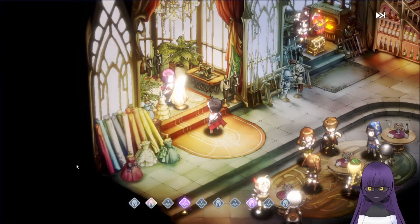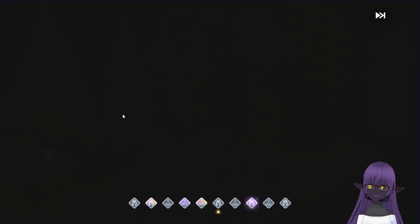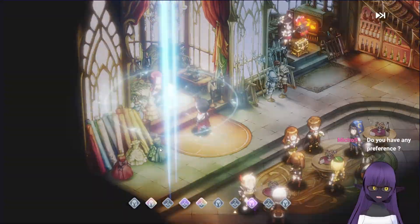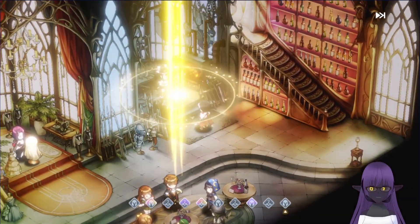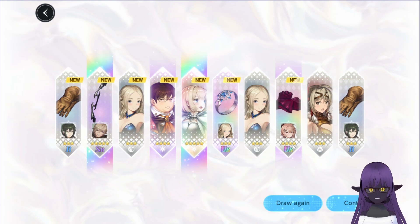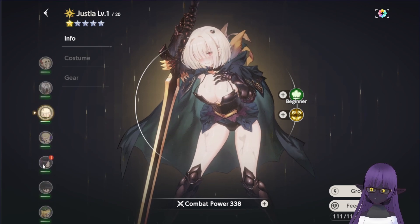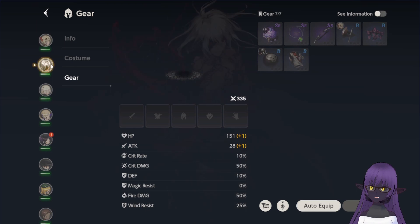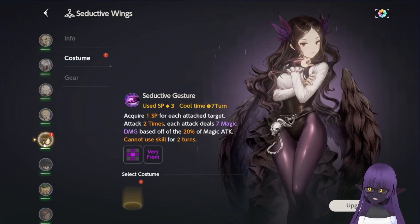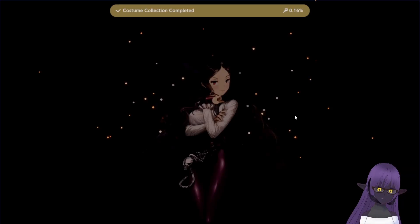So there are two gachas in this game. You have your costume gacha and you have your equipment gacha. I don't care about equipment gacha — never have, and I sure as hell ain't gonna start now. So what about this costume gacha? Well, first off, it's called costume gacha, but you are getting the character, so don't worry. Essentially, whenever you unlock a new costume, you will get the character corresponding to that costume. Which sounds right? Well, no.